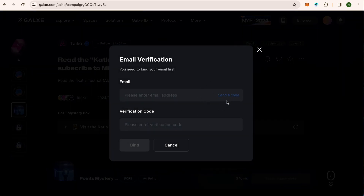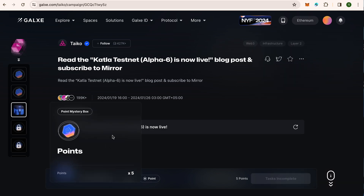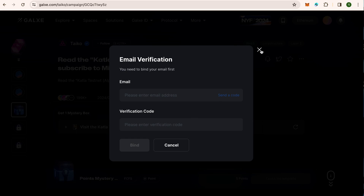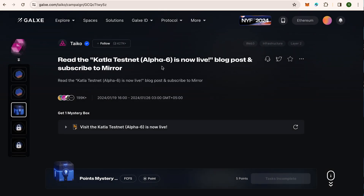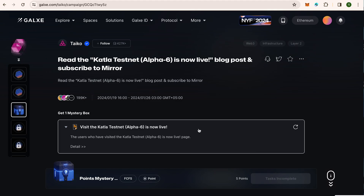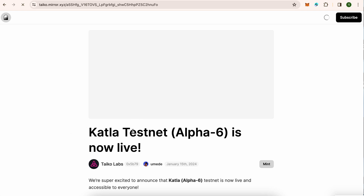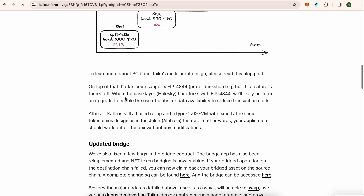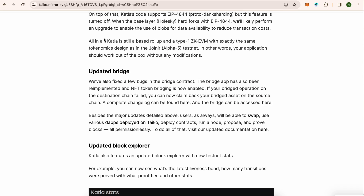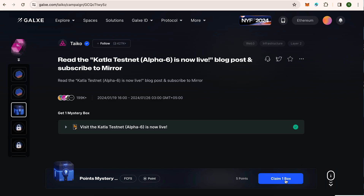We need to enter our email to verify. We can add the email in settings or right here — I think it is easier to add it here. I have added my email. Now click on this link, continue, and access the Catla Testnet Alpha 6 on their website. You can read through everything — I have already read it. Click Verify and it will be verified. We will claim one mystery box — that is claimed.